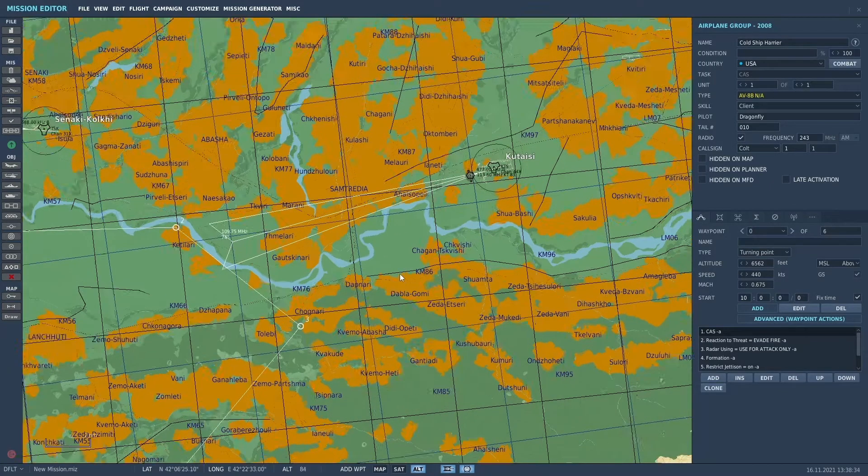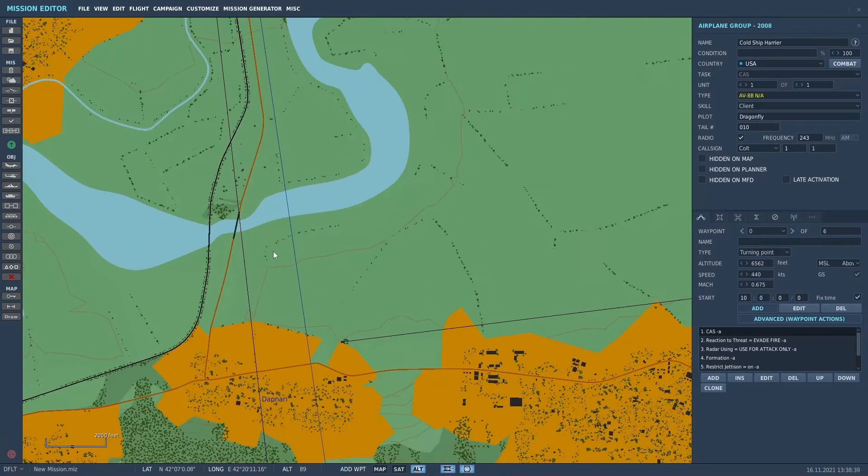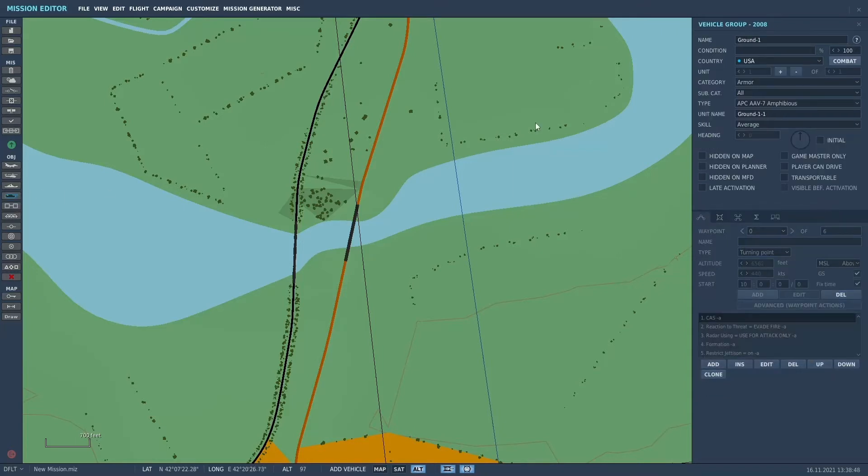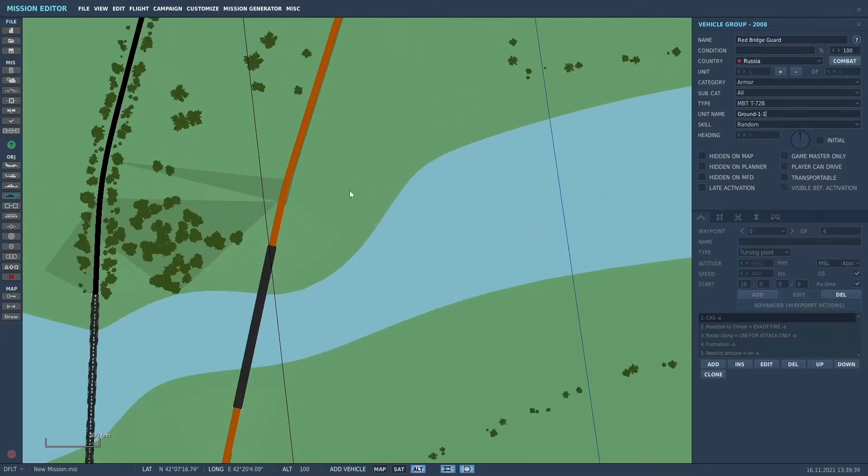Here's the Samtridia area, and to the south of it is the bridge we're going to be using. We're going to put in some enemy ground forces — ground units, Russian side. As I said, we're only going to put four in for this basic mission. I like to put the skill at random, and we're going to call them 'Red Bridge Guard.' We'll put one main battle tank and three APCs.